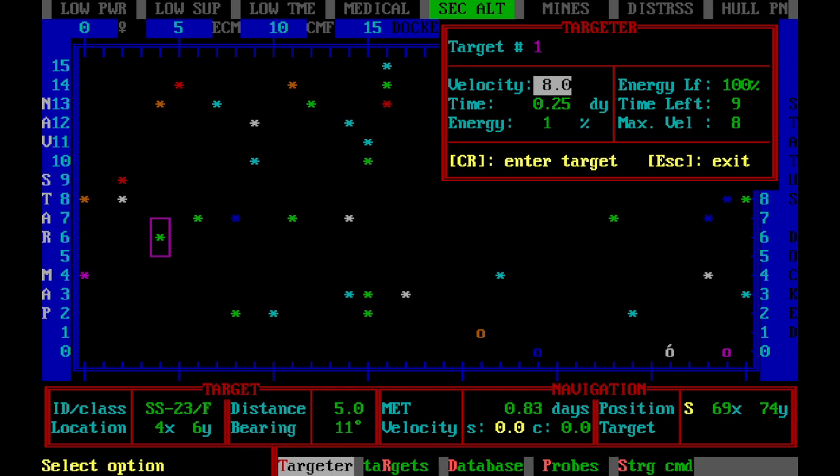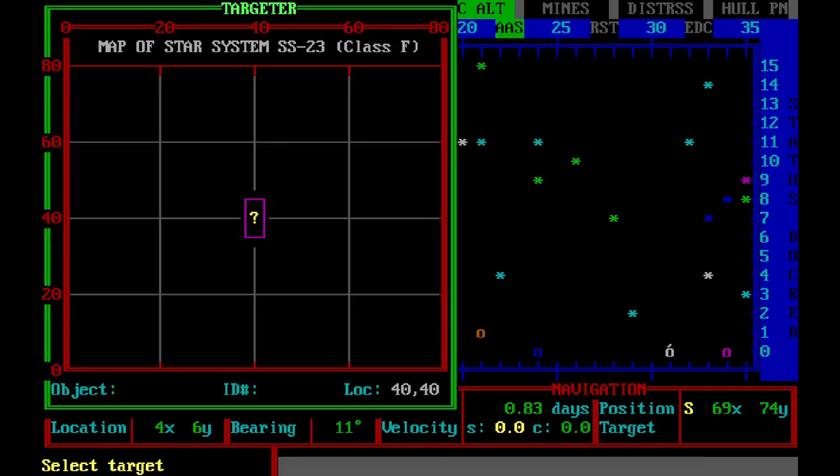You usually don't have to touch the velocity. So we're going to set our target as that star system. And then you set a target within the system. Now you never know what's going to be there — see the big question mark? You always want to set course for the system's edge. It could be any edge, but if there's nothing there you don't want to muck around trying to leave the system, so you usually always set your course for the system's edge, and that's your second target.